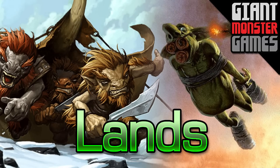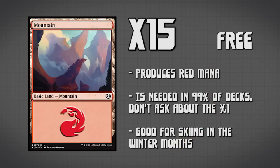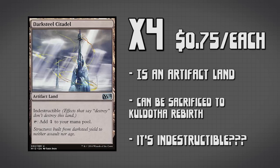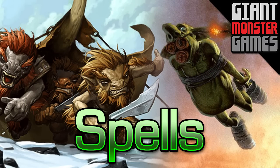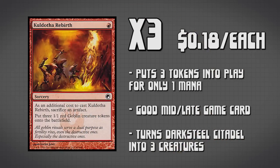That is all of the creatures, so let's talk about our land package. We have 15 Mountains in this deck producing red mana. The next card we have is 4 copies of Darksteel Citadel, which is an artifact land — it's indestructible and it produces colorless mana. The thing that is important to us is going to come when we talk about our spells. The first spell we have is Kuldotha Rebirth — we are running 3 copies of this card, and it allows us to pay 1 red mana, sacrifice an artifact, and make 3 1-1 Goblin tokens.